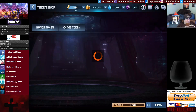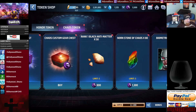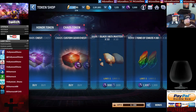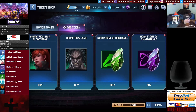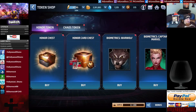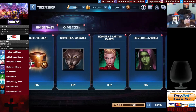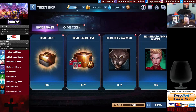In the Chaos Shop you can get all kinds of stuff: Rank 1 Black Anti-Matter, Nornstones of Chaos, Chaos Chests for random biometrics, and you can buy Ant-Man, Elsa Bloodstone, Lash. You can also outright buy Nornstones of Brilliance and Omnipotence at 1 per 165 Chaos tokens. Honor Tokens are another currency you can use to get Nornstones as well as biometrics for Gamora, Captain Marvel, War Wolf. It's basically just more currency to spend on biometrics.